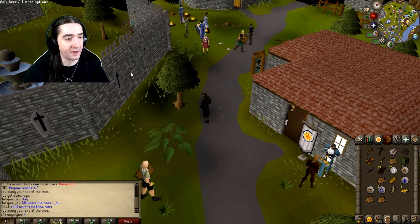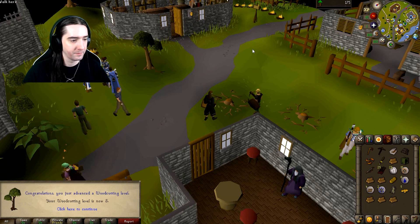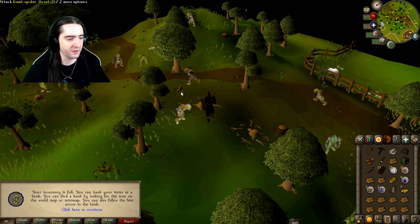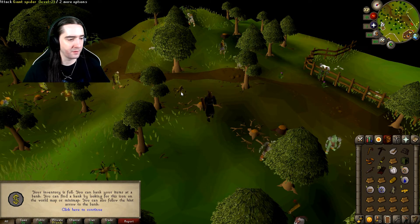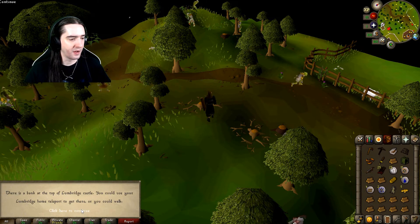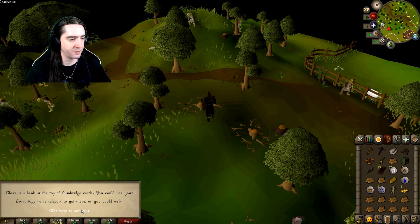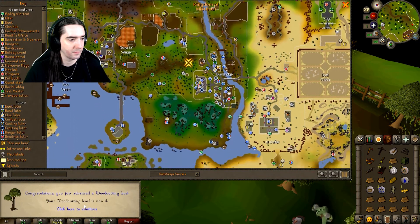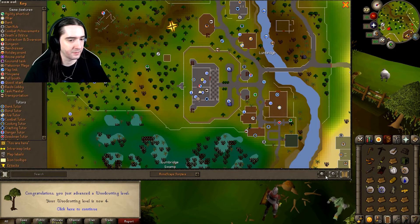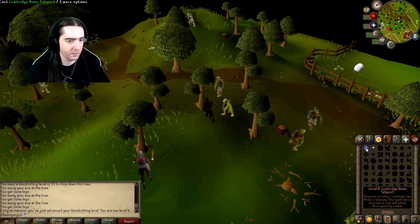I'm going to get Woodcutting to level 5. Woodcutting is level 3 now. Inventory is full — the game says I can bank items at the bank, found via the World Map or minimap, and follow the hint arrow. There's a bank at the top of Lumbridge Castle. I can use the Lumbridge Home Teleport to get there. Level 4 — getting close!